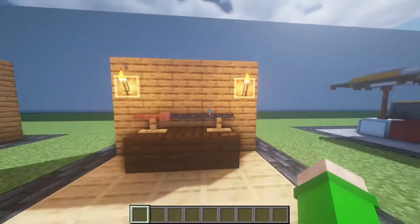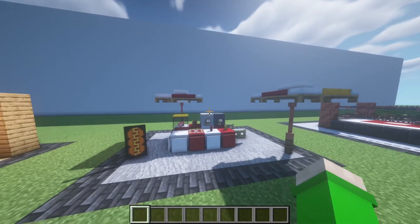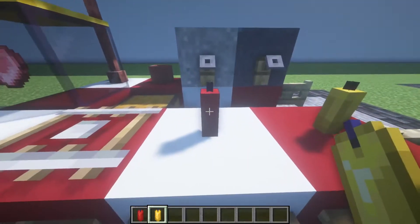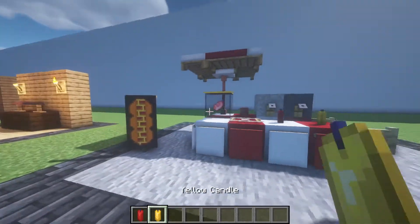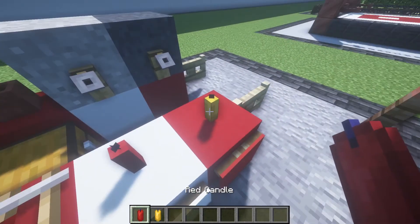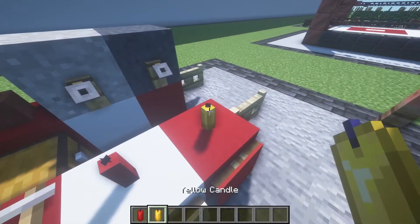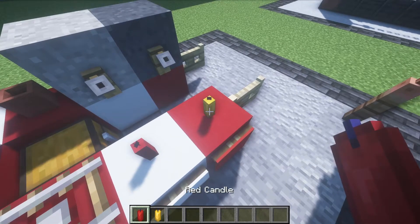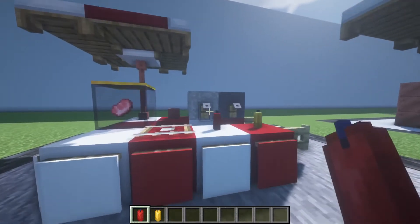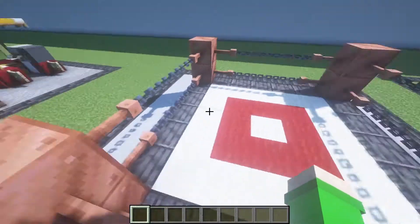The next one is with candles — specifically the red and yellow candle. You can use them as mustard and ketchup if you're making a hot dog stand or something. It looks pretty cool. It would look even better if you could put different color candles on one block, but unfortunately you can't, so you just have to place them on adjacent blocks — but I think it works equally as good.